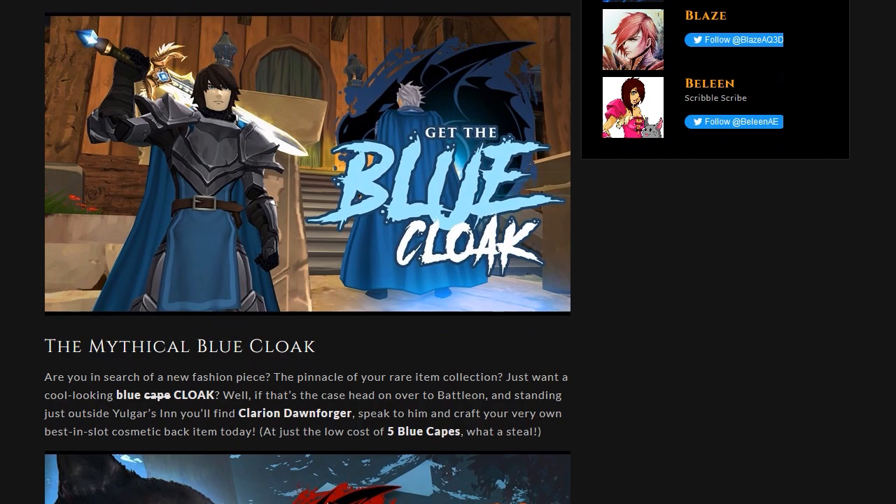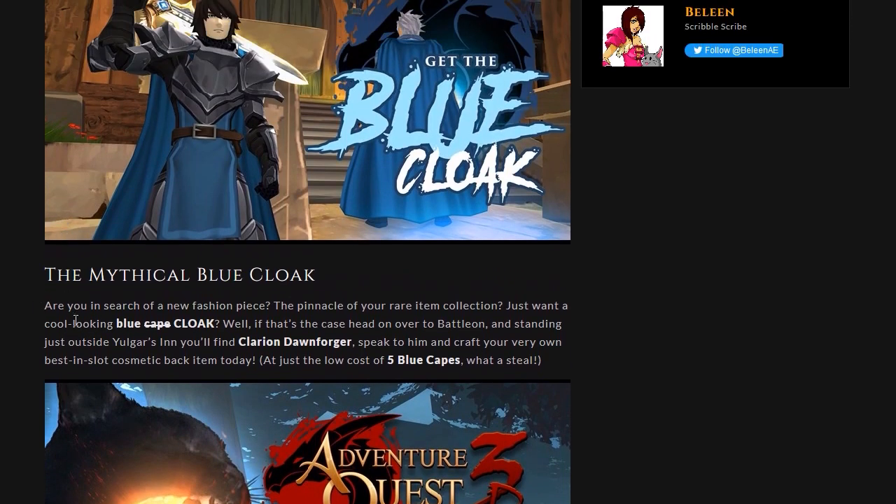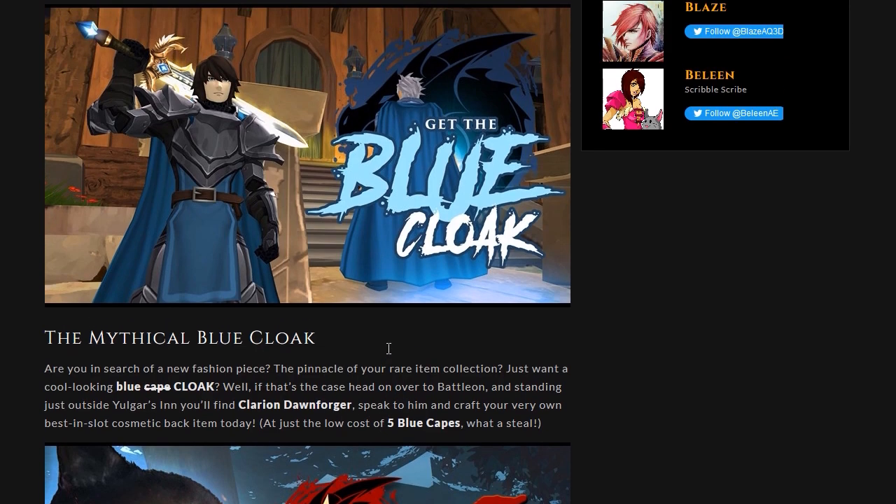To get the Blue Cloak — this is the Mythical Blue Cloak — are you in search of a new fashion piece, the pinnacle of rare item collection, or just want a cool looking blue cloak? Well, if that's the case, head on over to Battle On and standing outside of Yogur's Inn you're going to find Clarion Dawn Forger. Speak to him and craft your very own best-in-slot cosmetic back item. What? Best in slot but it's a cosmetic — that makes no sense. Anyway, at the very low cost of just five blue capes, you can obtain the blue cloak — and that is just outside of Yogur's Inn.